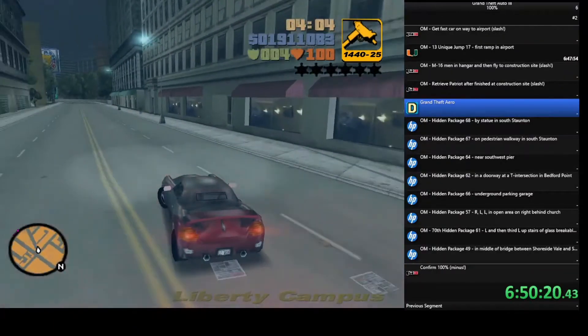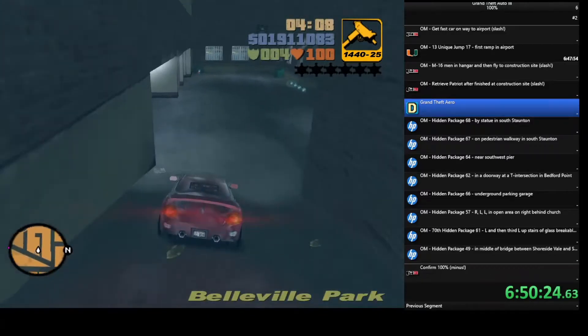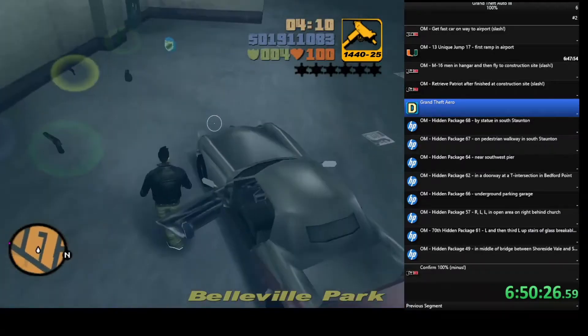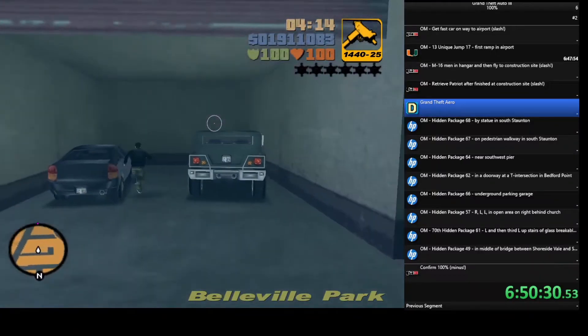So there are loads of links in the description — check them all out. But the one I want to point to is the quick save link. Typically in GTA 3, you can only save when you're near a safe house like this one right here by my garage.